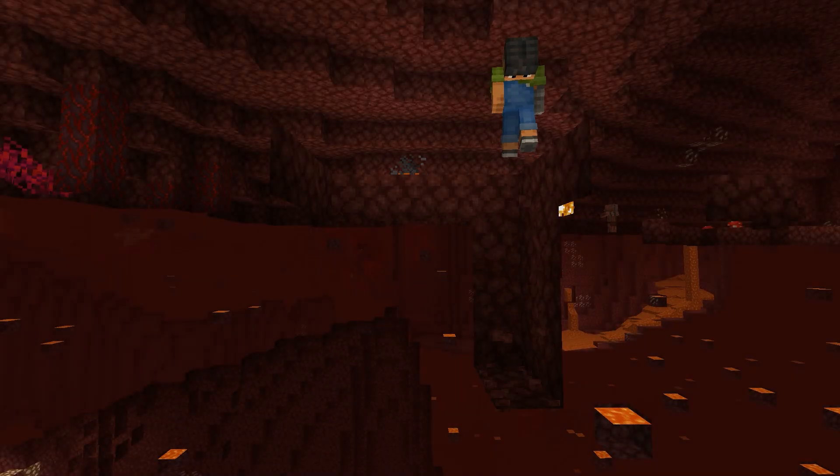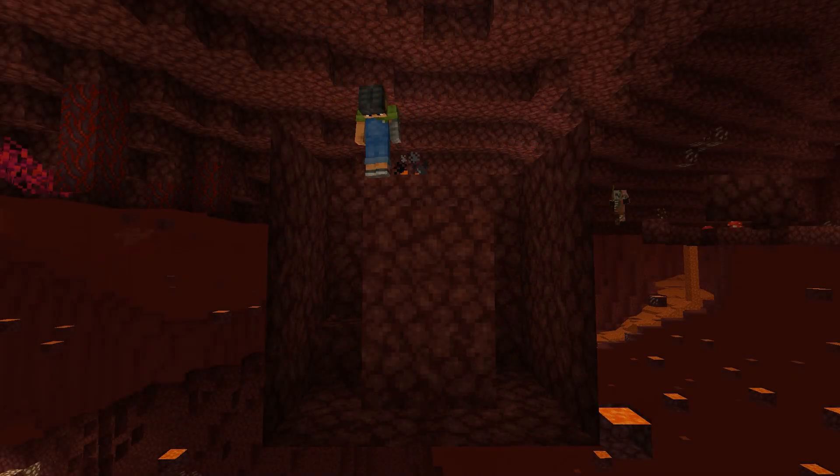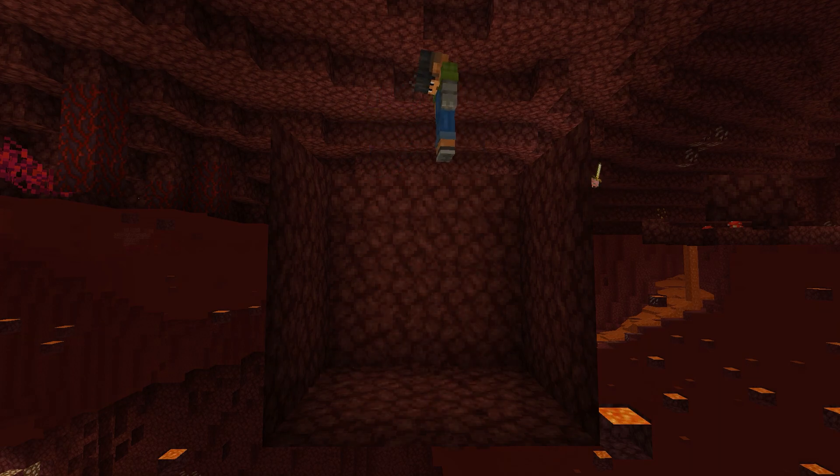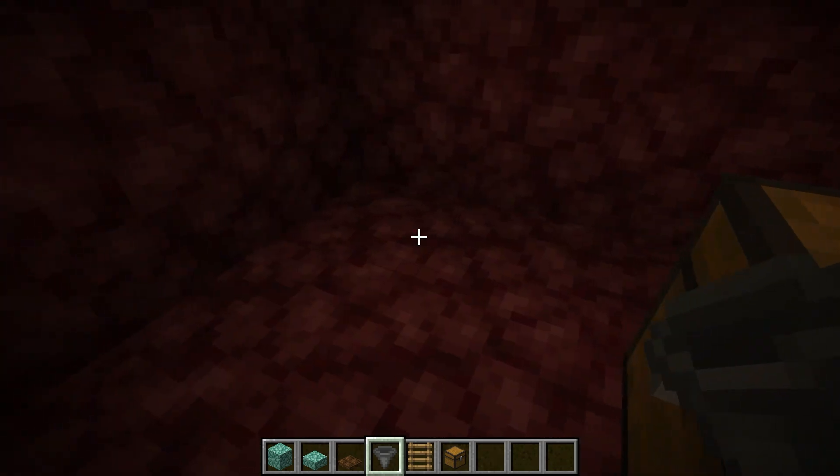Make it deeper for 3 blocks, so 4 blocks deep in total. Then just go ahead and build the collection system down here — place a chest and a hopper next to the chest.